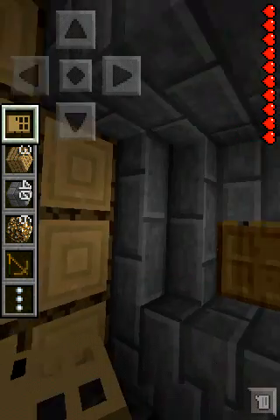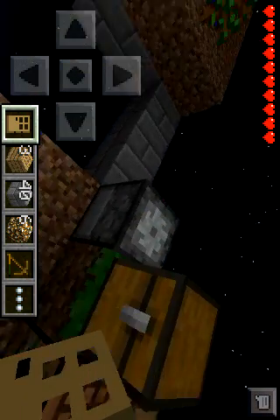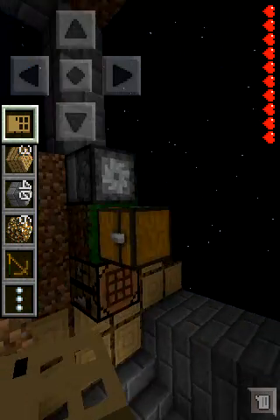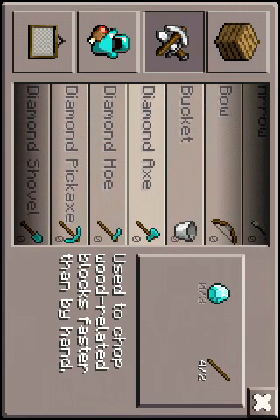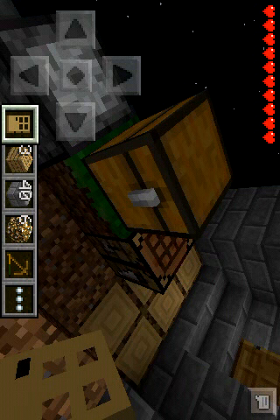The first mod I downloaded was Free Crafting. What that mod allows you to do is — I don't have any diamonds to craft this, but I can still craft it anyway. Like that, for example. Now I have a bucket in my inventory right there and I can use it, I can do whatever I want with it. It's a real bucket. That's my first mod, it's called Free Crafting — you can craft anything that you would like.